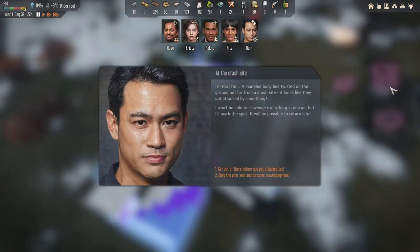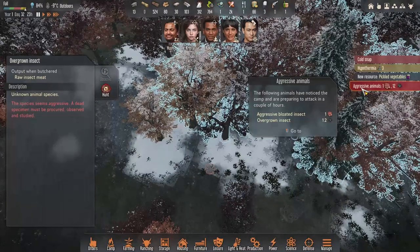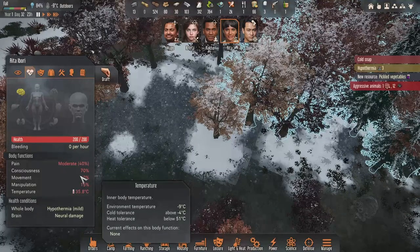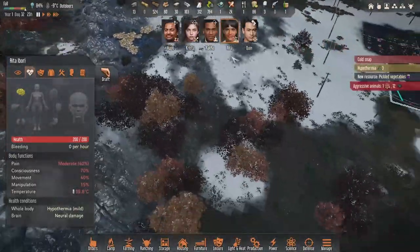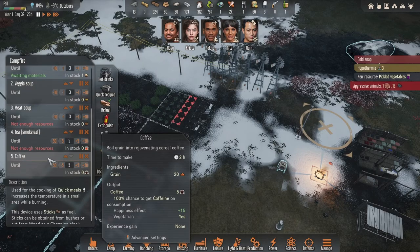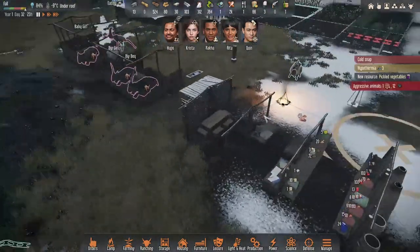I'm too late — bury the poor sauce and do some scavenging now. I didn't expect that right now. How is Rita doing? Movement 40 percent. We have to put this tea up — where is the tea? I don't have any tea. Rita, can you do a tea for you? I think I did select coffee — not enough resources for that.